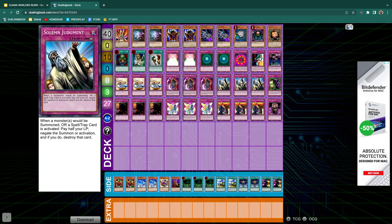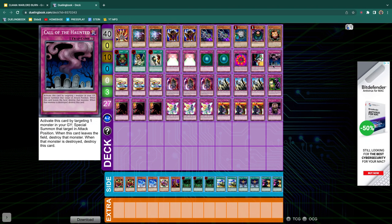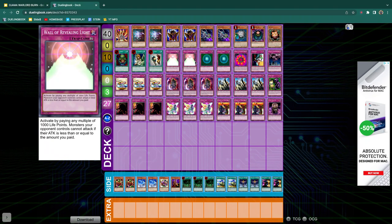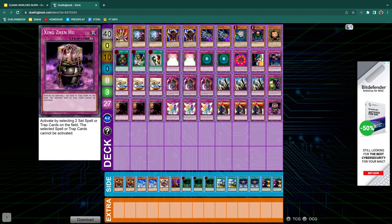Triple Solemn Judgment to protect everything. We run one Fake Trap to protect — we have so many continuous traps in this deck. We have Call of the Haunted, all of our stall cards, Nightmare Wheel, our Rivalry of course. I'm playing one Zingiberis and Hu. I really like this tech because when people see you setting a bunch of back row, usually they'll set a bunch of back row too. So it's nice when you have Zingiberis ready and you just say, oh, you're gonna set two back row? Now I just turn them off. It's kind of like a mini Decree but only against your opponent.